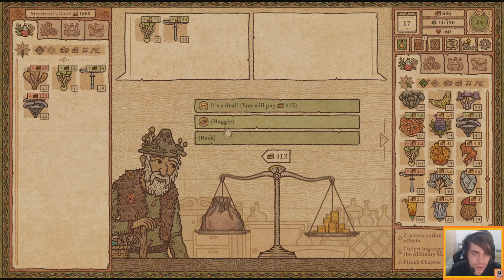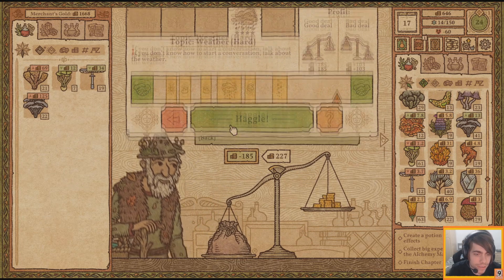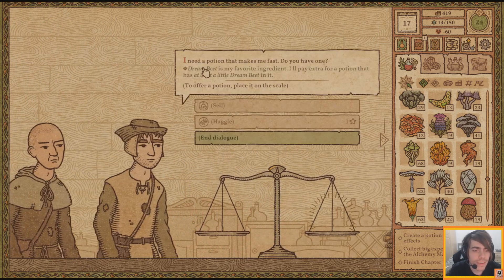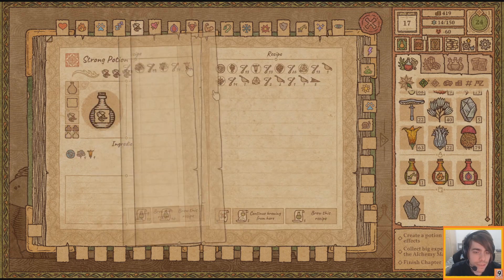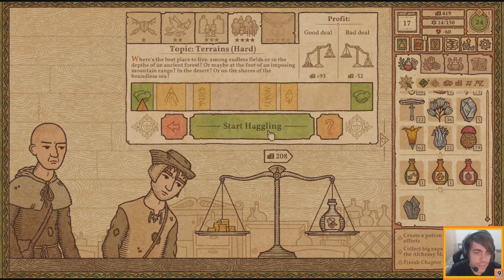We'll buy the cheap ones, but yeah, still need water blooms - that still hasn't changed. Makes me fast, do you have one? Why of course I do - potion of swiftness, here you go.